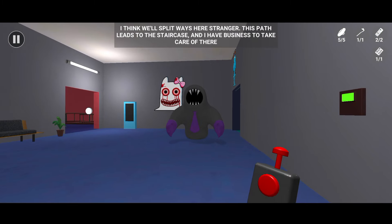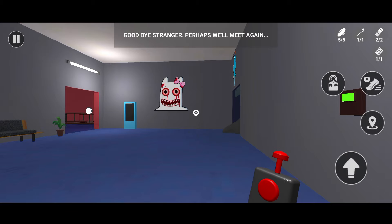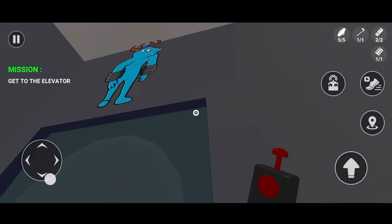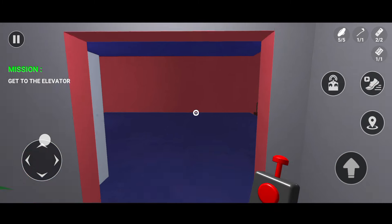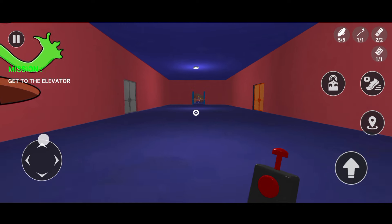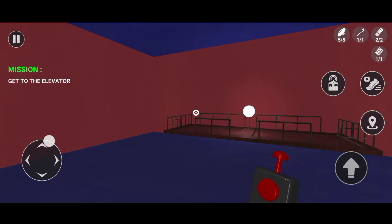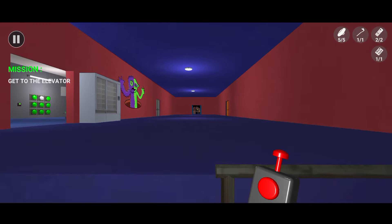I think we'll split ways here, stranger. This path leads to the staircase, and I have business to take care of there. A door just opened behind you too — go through it and you'll get to the elevator. Goodbye, stranger. Perhaps we'll meet again. I should leave the room and go to the elevator.